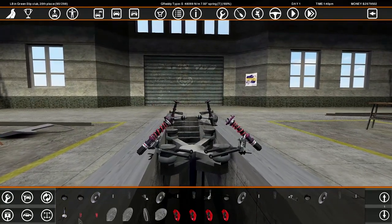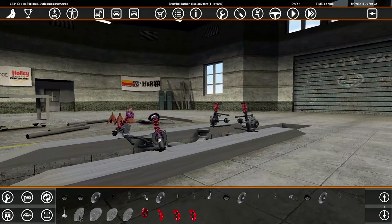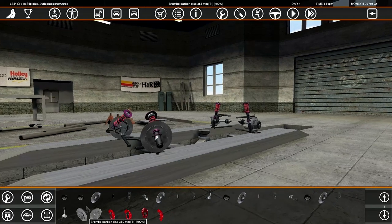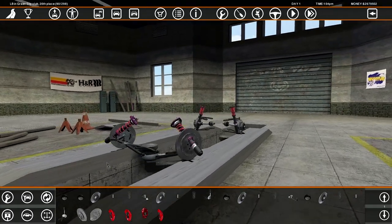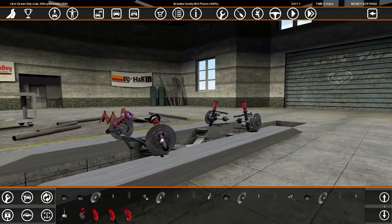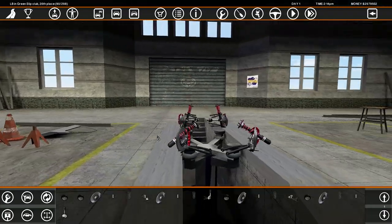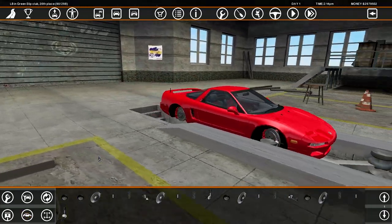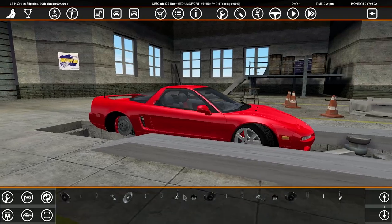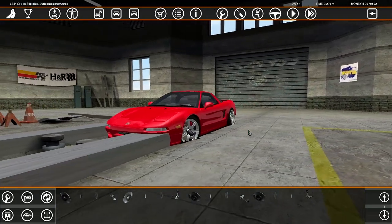We've got the same springs, Greddy Type S springs. But we've got something special for the brakes: 380mm carbon brakes on the front and 355mm carbon brakes on the back. We've got some 6-piston calipers all around. So let's install the stock wheels for now, obviously, and we'll see how things go later.